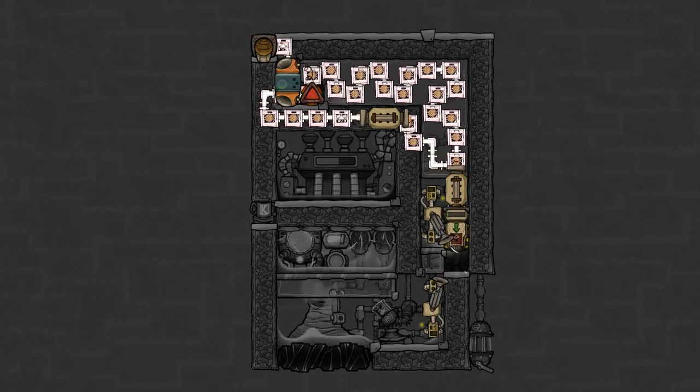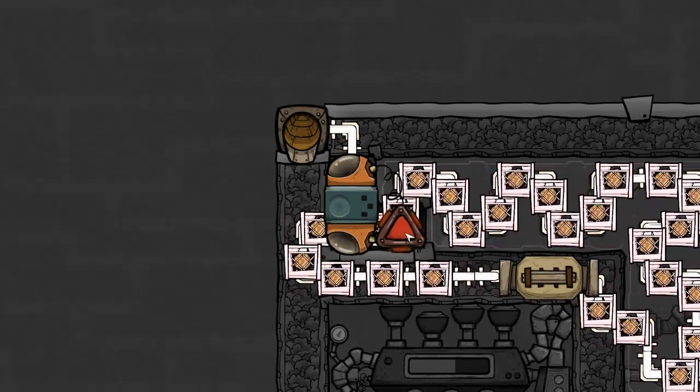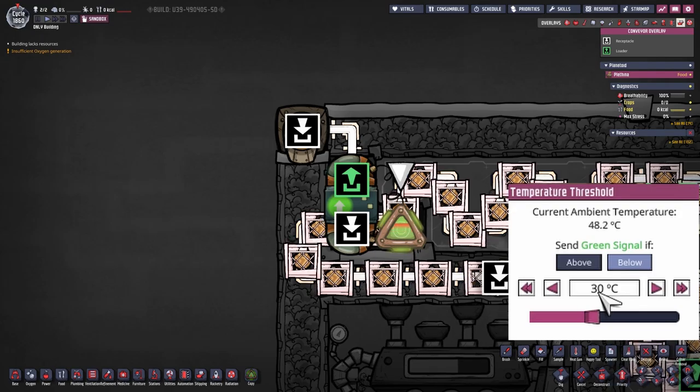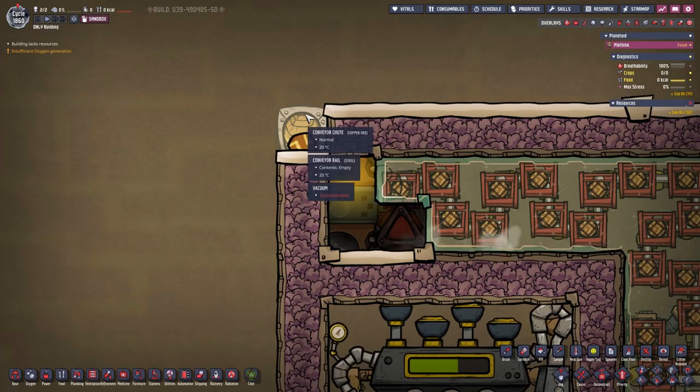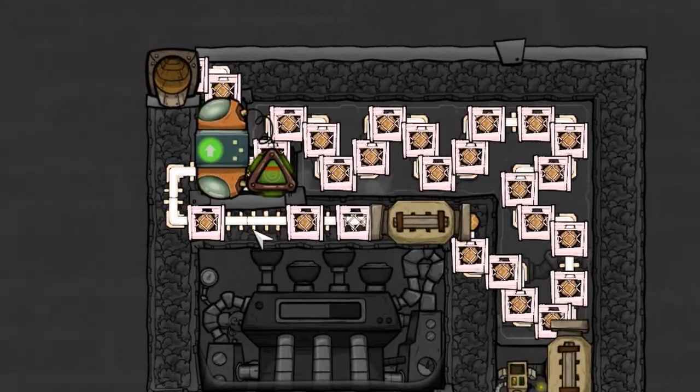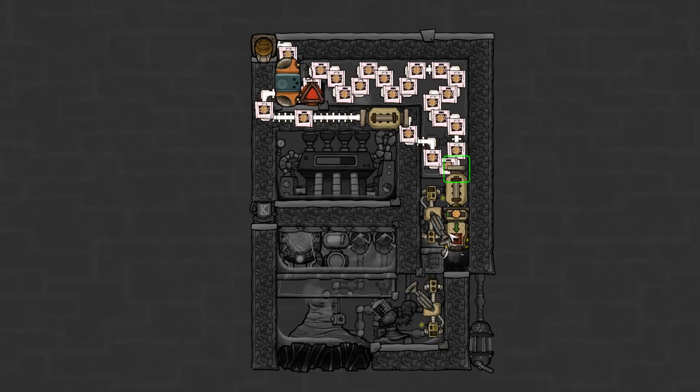The conveyor rails are set up so that material on them circles around and gets checked at a specific point for temperature. If the temperature is right — in our case below 30 degrees Celsius — the sulfur gets sent off to its destination. Otherwise it keeps looping around until it reaches the desired temperature. If there is a free spot on the conveyor cooling loop, the conveyor loader will try to top it up.